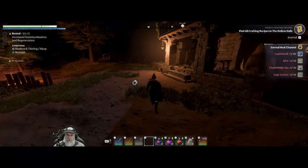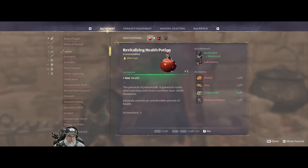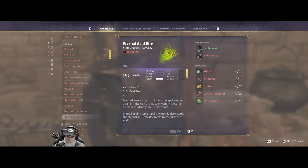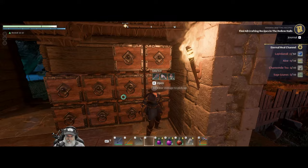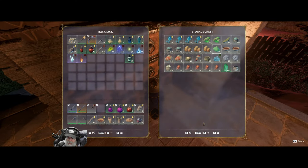For the eternal acid bite - I've never really used the light burst spell much, haven't been super impressed with it. The acid bite is going to require more glass. We're going to have to farm up some sulfur and go kill some more monster mushrooms. We probably have 20 poison sacks - yeah we got 40. Okay so we've got the poison sacks we need.